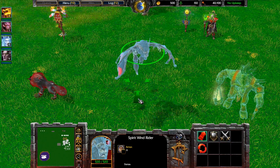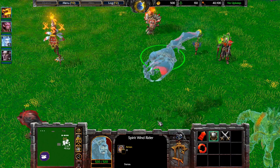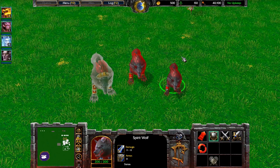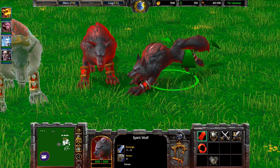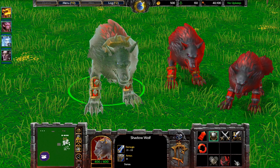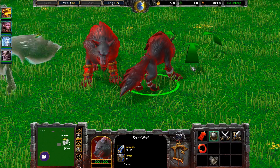The spirit windrider was updated — it looked really weird before, just a few pieces floating in the air. It now looks polished. As well, the spirit wolves from the spell of the far seer were changed. They look a little bit better now — they looked just like simple wolves before, but now you can see they are see-through. They really look like ethereal beings now — it looks much better.